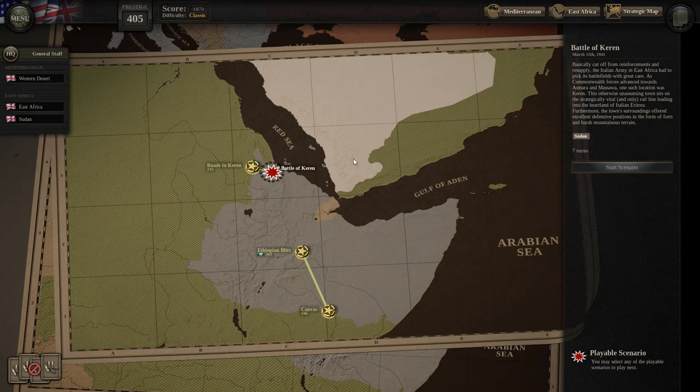This otherwise unassuming town sits on the strategically vital and only rail line leading into the heartland of Italian Eritrea. Furthermore, the town's surroundings offered excellent defensive positions in the form of forts and harsh mountainous terrain.